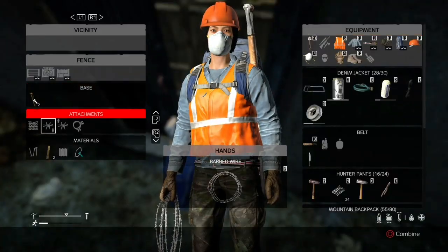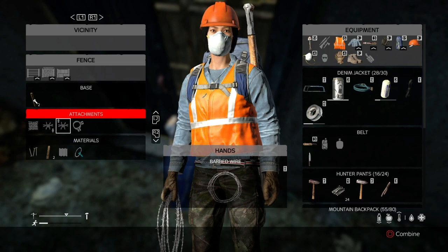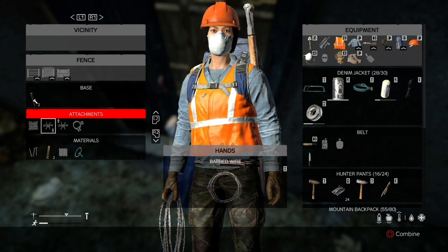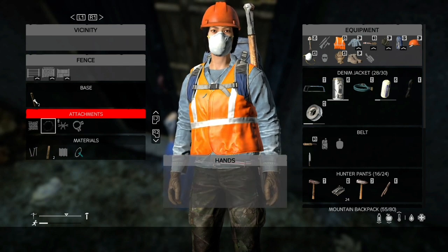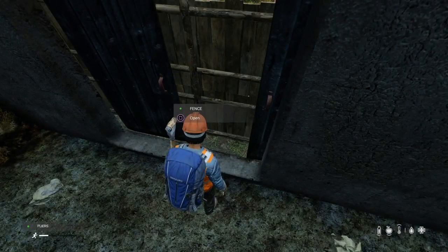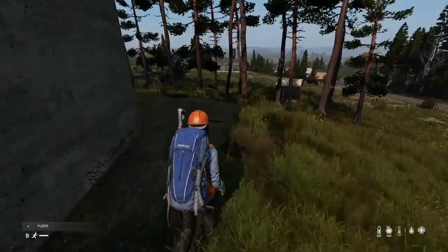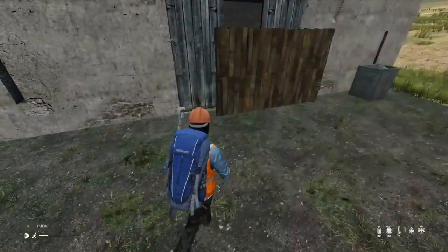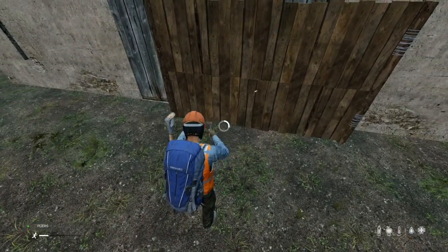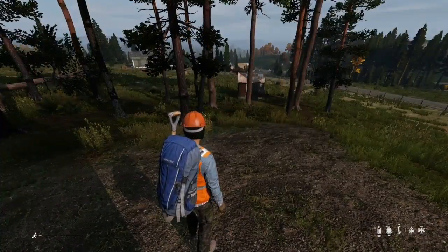Put barbed wire on your fence — you can put it on the upper or the lower. I put it on the lower because if you put it on the upper, people can just go underneath. If you put it on the lower, people can't jump over your wall. So put it on the lower by knocking your top level off. Put it there, grab your pliers, and attach it to your gate. And there you go — that's all the basics of building.